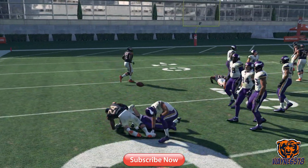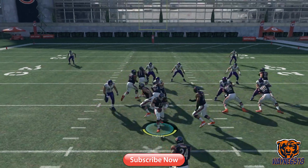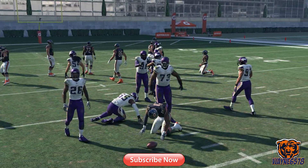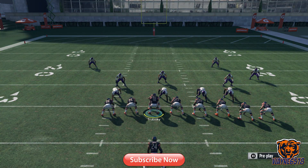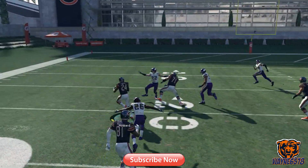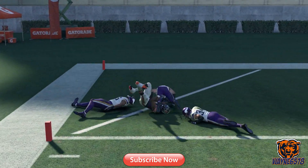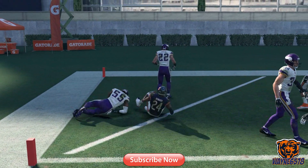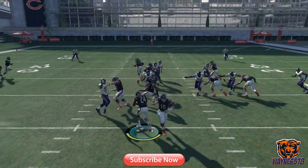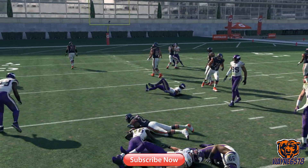Know how to utilize your stiff arm, your truck stick, and your juke moves so you can get a lot of yards. He came through — we're going to go through that hole right there. Nice little block shed. He came through again — through the hole to the outside. Pick that block up right there. We scored a touchdown! It's a great play guys. Stick around and check out that gameplay as you see me destroying these opponents one by one. It's your boy Wayne6578 — I'm outie, but I'll be back.